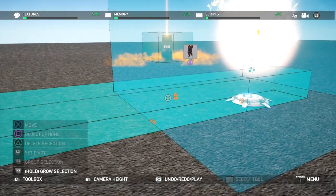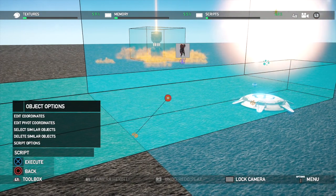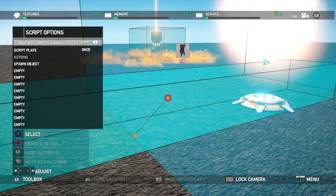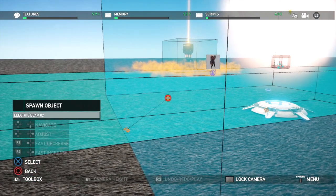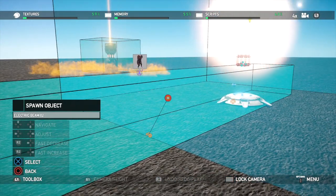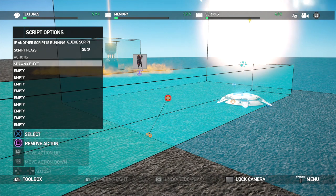Now our script is here. And what we did here was — we have script options. And on here it's set to spawn object. The object it is spawning is there. So if I hit this and see, it shows which object I'm doing. If not, I would have selected it. But since it's already selected, that's the way that script's going to run. So every time I do that, that's what will happen.